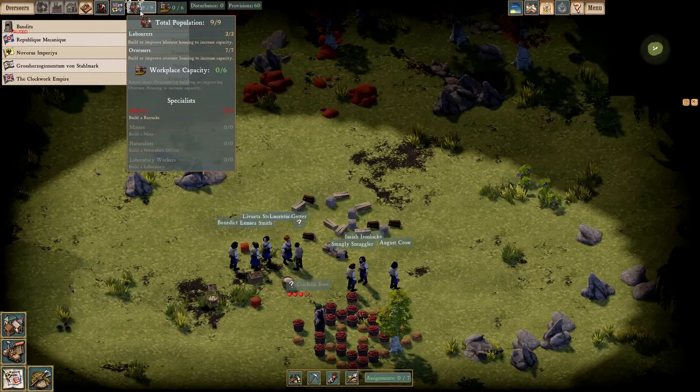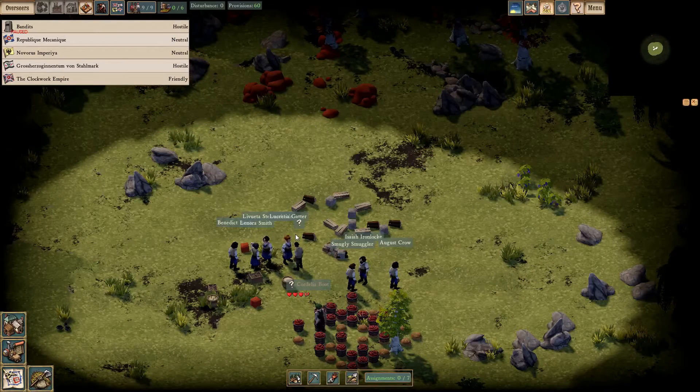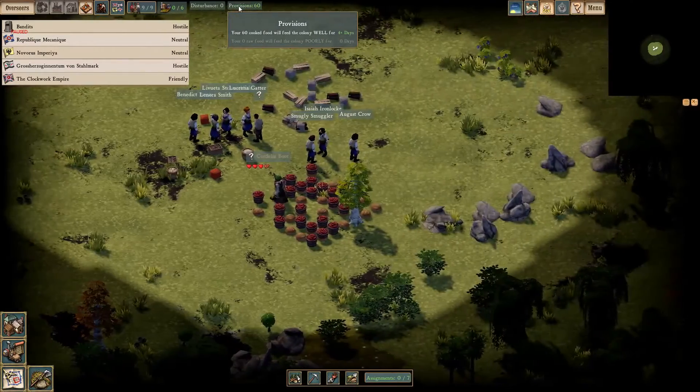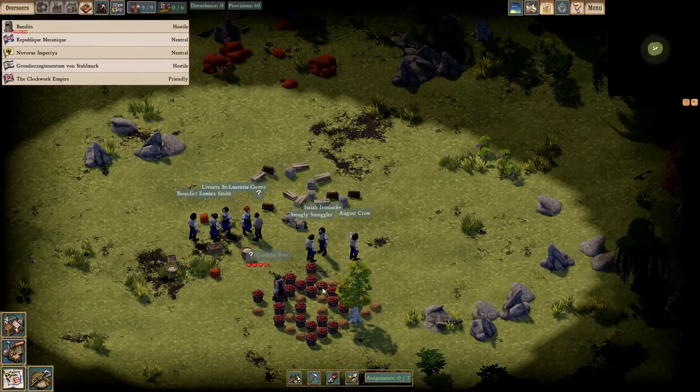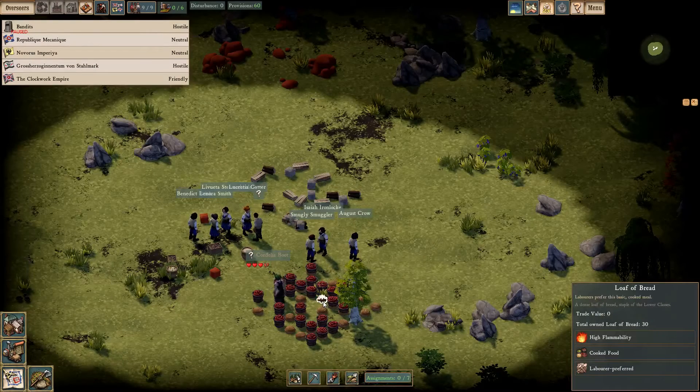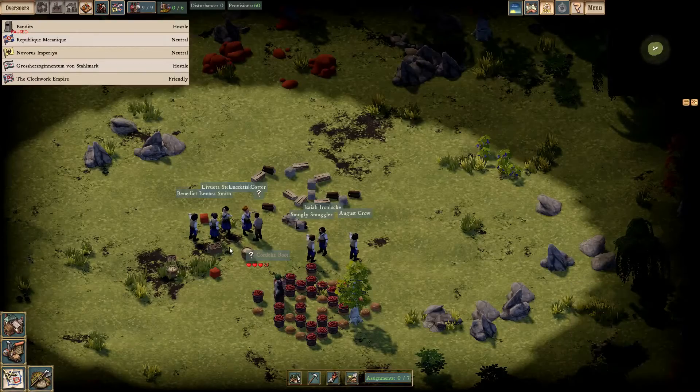We can have six workplaces stocked. We're always going to have one overseer whose job it is to do the grunt work. Over here we have our disturbance — basically the more we build, the more we're going to upset the land and maybe call something bad to happen. And of course, our food. The different classes of colonists will require or want different tiers of food. The bushel of sausages is overseer preferred, while bread is laborer preferred.